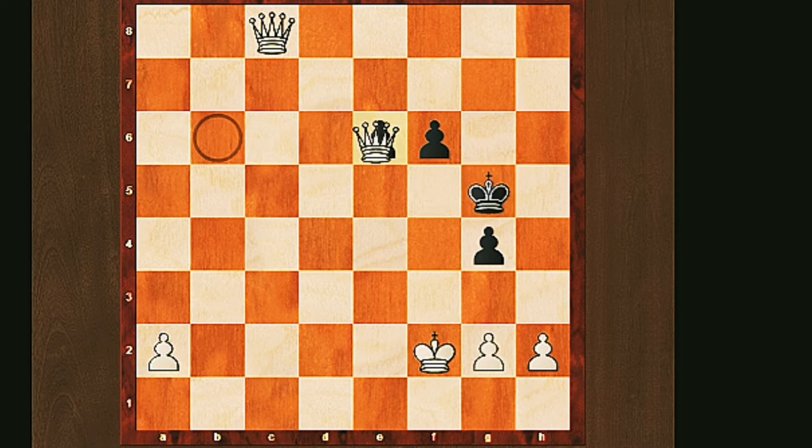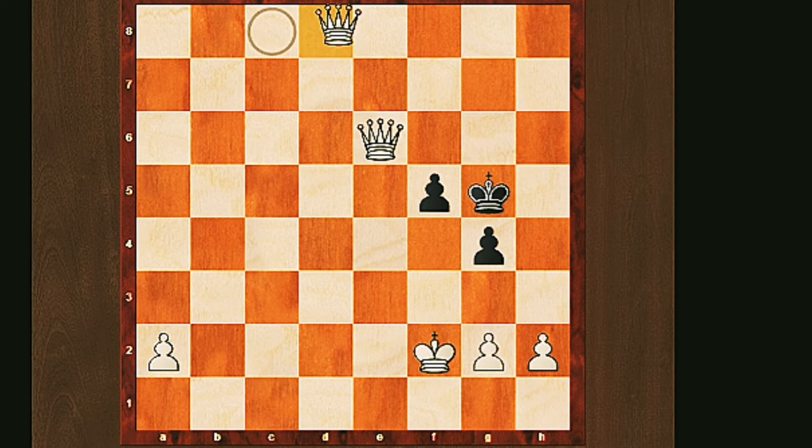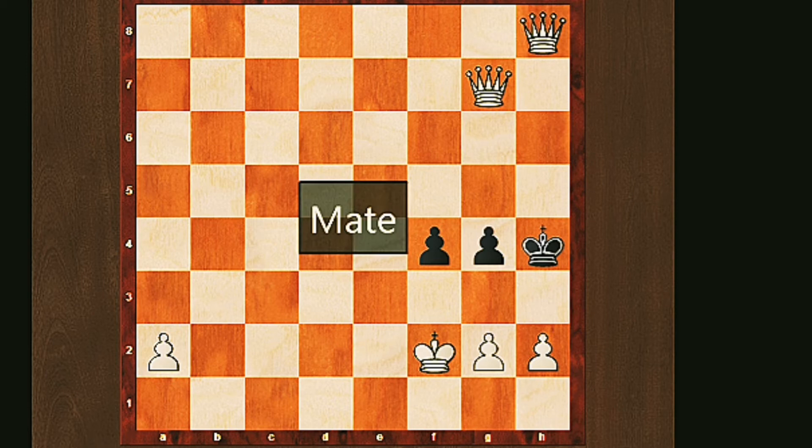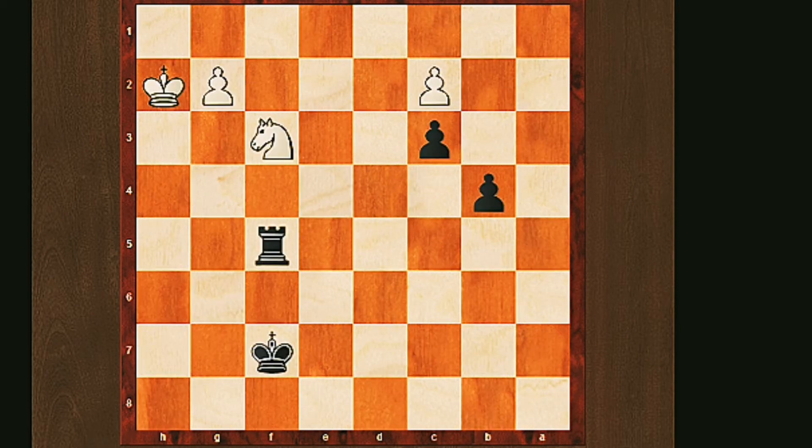If you remember our tactic of making the king walk the plank, we can see there are some footsteps here and there's nothing the king can do about it. Let's just make the footsteps complete — chickity check! Oh sorry, it's black's turn to move — should have noticed that. And as we see, there's nothing to be done; we make them walk the plank, game over.